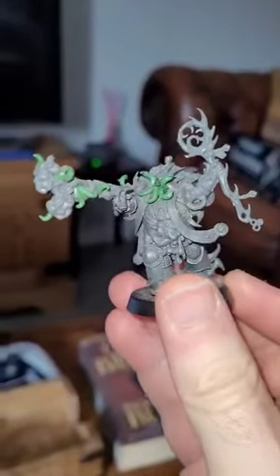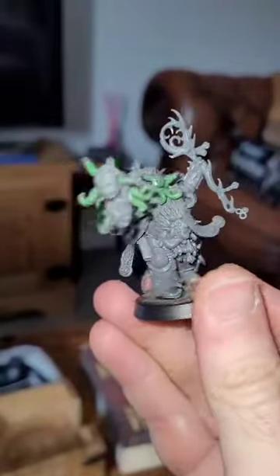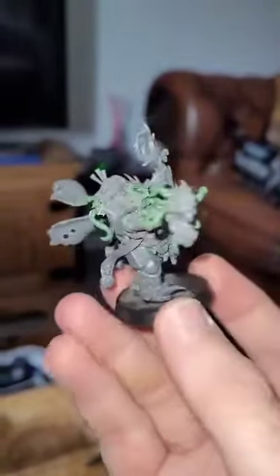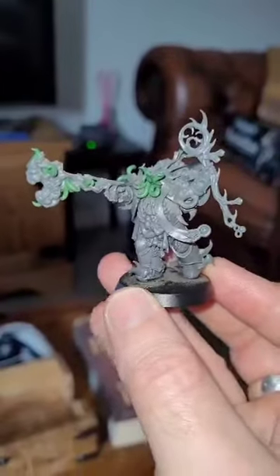This dude is one of the plague marine characters from the Dark Imperium box set from the beginning of eighth edition. I believe it's the Malignant Plaguecaster — the Nurgle wizard, the Nurgle sorcerer. I love these guys.